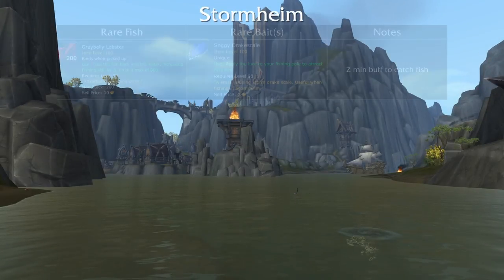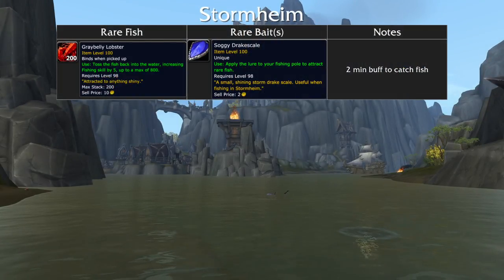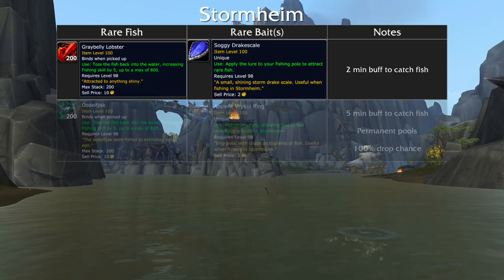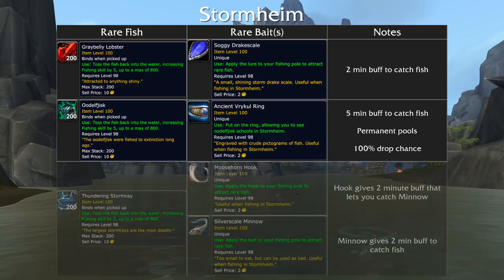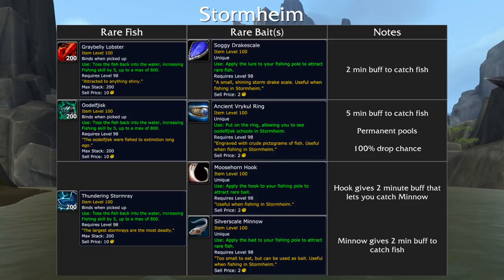Now for Stormheim. To get the Gray Belly Lobster, loot the Soggy Drake Scale. Using it will give you 2 minutes to fish up the lobster. To get the Udlfjysk, loot the Ancient Vrykul Ring. Using it will let you see previously invisible pools of Udlfjysk for 5 minutes. The pools never dissipate and have a 100% drop chance for the rare fish. To get the Thundering Storm Ray, you need to loot the Moose Horn Hook. This gives you a 2-minute buff to catch the Silver Scale Minnow. Using that new bait will give you a 2-minute buff to catch the Thundering Storm Ray.